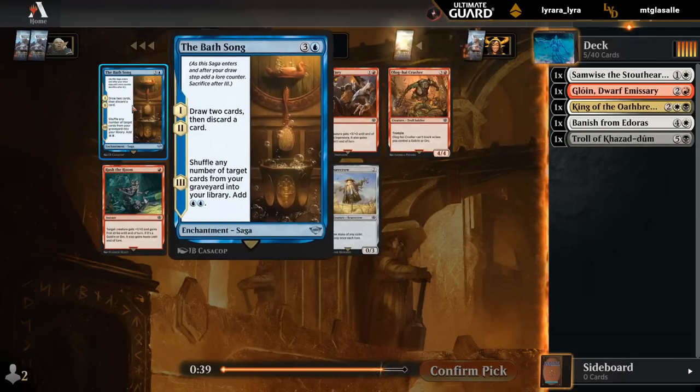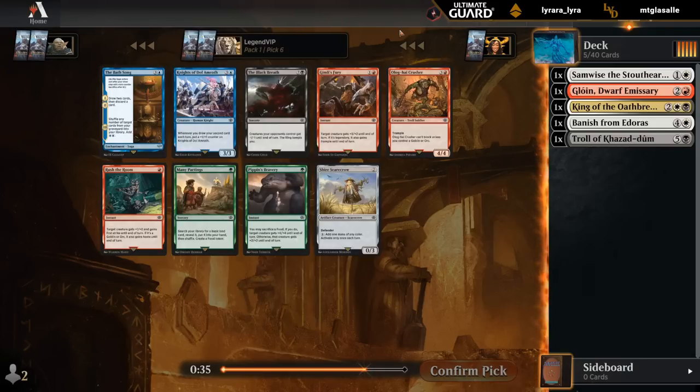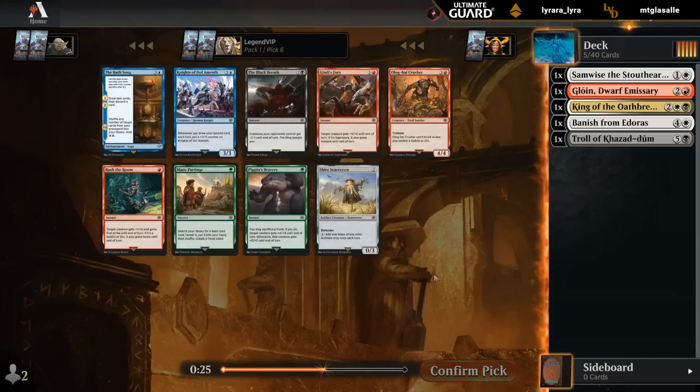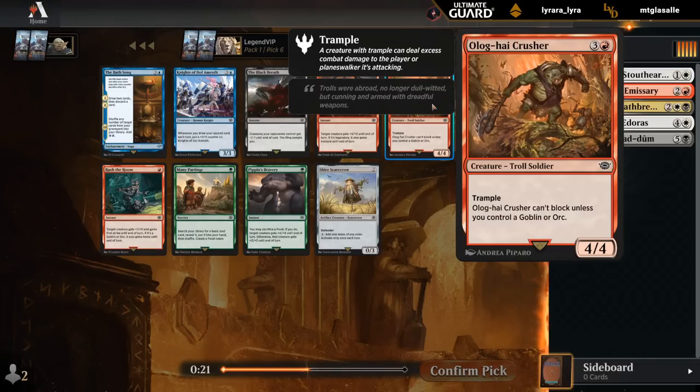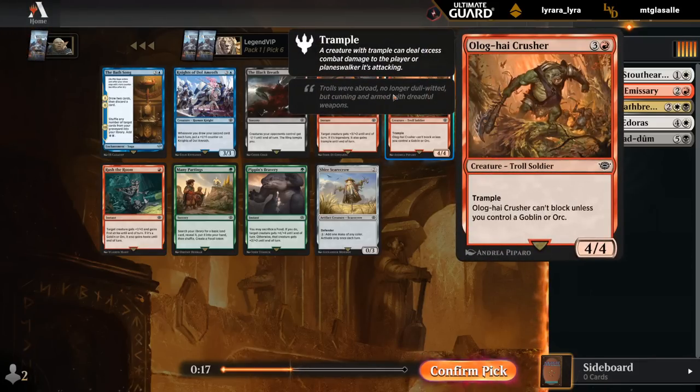Now we're seeing a pretty late Bath Song — pretty good card in blue. Nothing else that really jumps out. A couple pump spells here, Many Partings for a food deck. So I could just take a Crusher. Possible we end up red-black, and then this can pretty consistently attack and block.